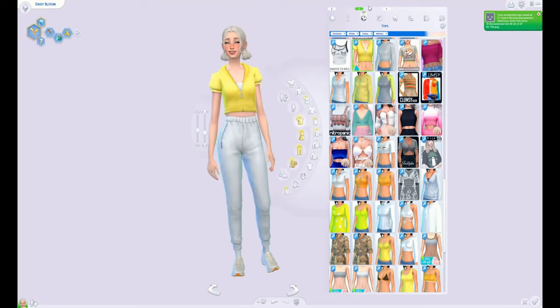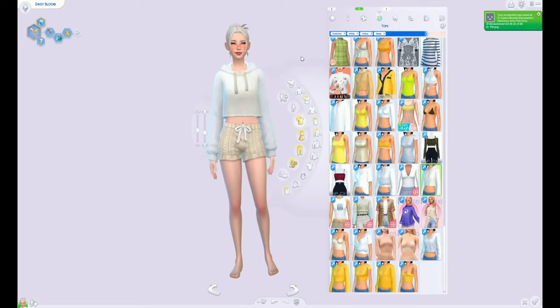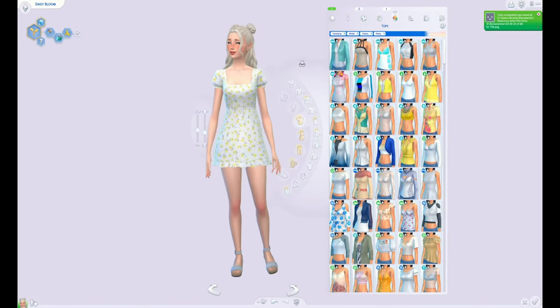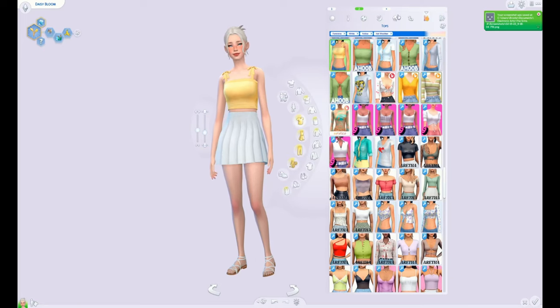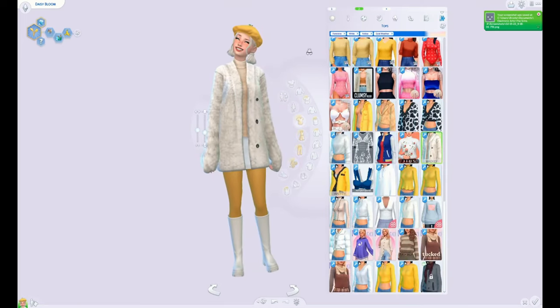Two formal — one a little more casual. Two sporty ones too, because she has to get the wellness skill, so I thought a yoga-inspired one would work. Two swimwear as well, just because the bathing suits are really cute. Two hot weather outfits since she'll be outside a lot, and two cold weather as well. Anyway, thanks for watching. Bye!